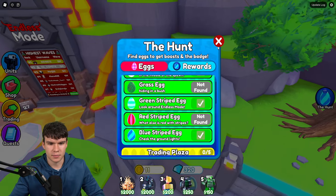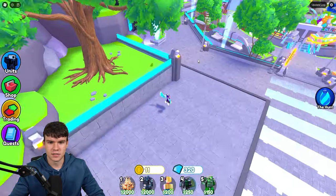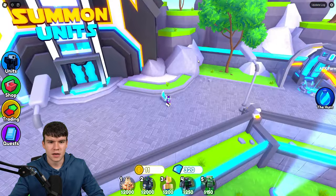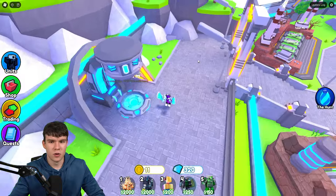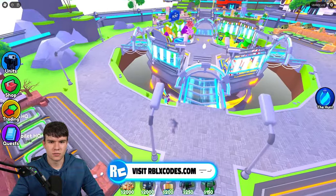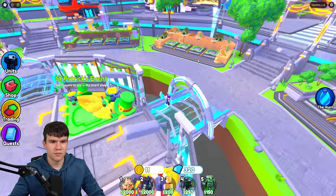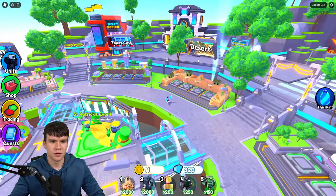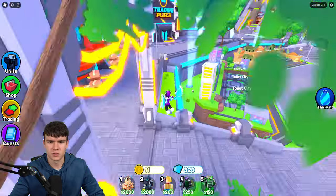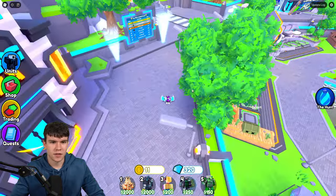We've got the grass egg left and the red striped egg. I'm looking over the map — there's literally nothing with red and white stripes. Where is this thing? I can't see anything. I need to look out for the grass egg, which is hiding in a bush somewhere. I'm going to need to look a bit more carefully — I feel like I'm walking really slowly at the moment.